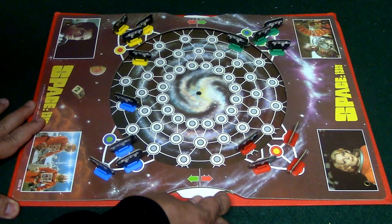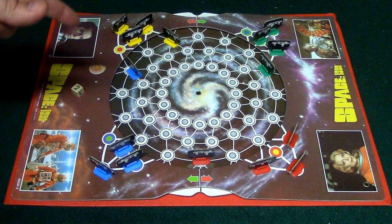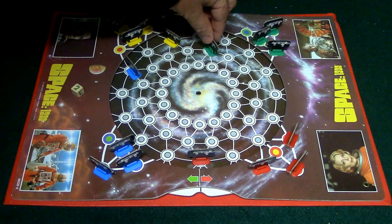Now everybody's going to get a chance to move again. Now, everybody's going to be allowed to jump your pieces as well. You can jump your own piece or you can jump your opponent's pieces, similar to Chinese Checkers. So, if it turned out that green was over here, for example, and yellow went, yellow could jump here and then jump over this player like so.